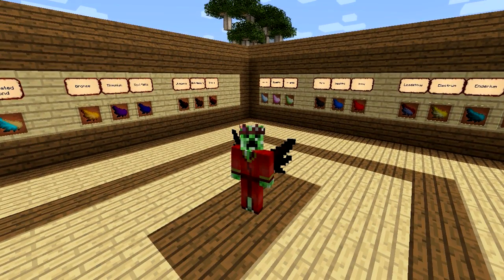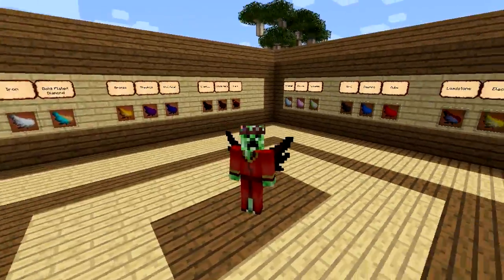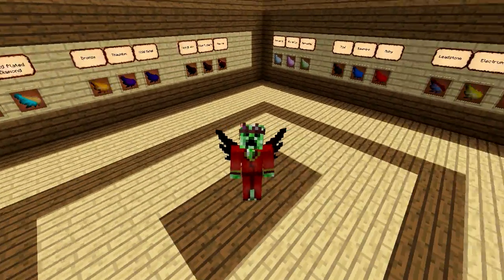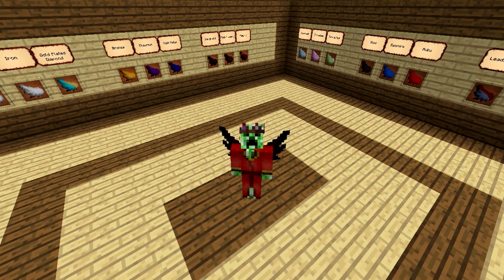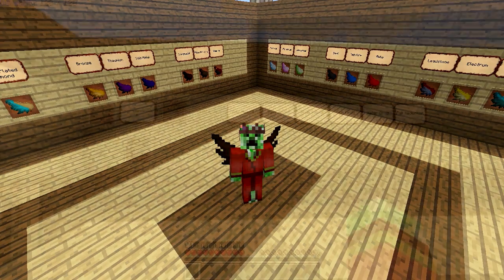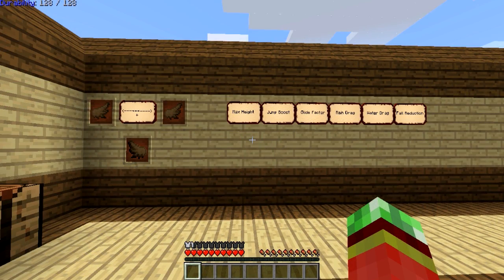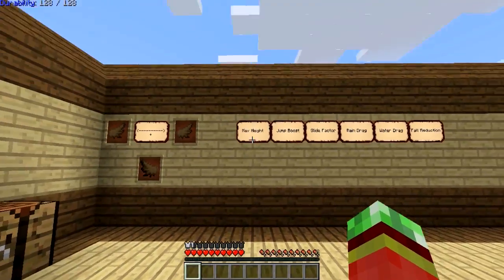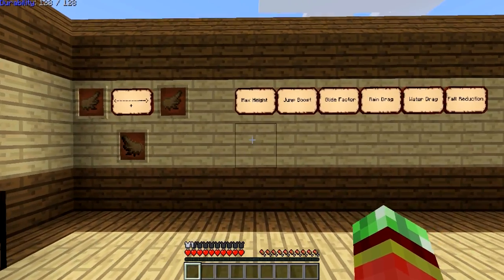This mod adds a buttload of different kinds of wings, as you can see right here — all having either different functionality, different durabilities, or just different statistics in general. To get started, most likely what you will want to make first in the very early beginnings of the game are cardboard wings.